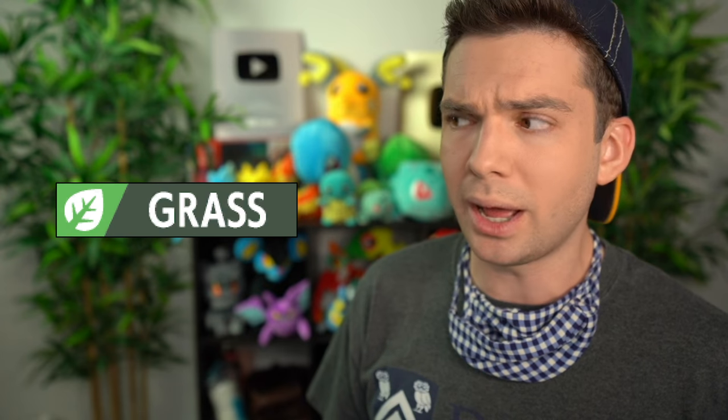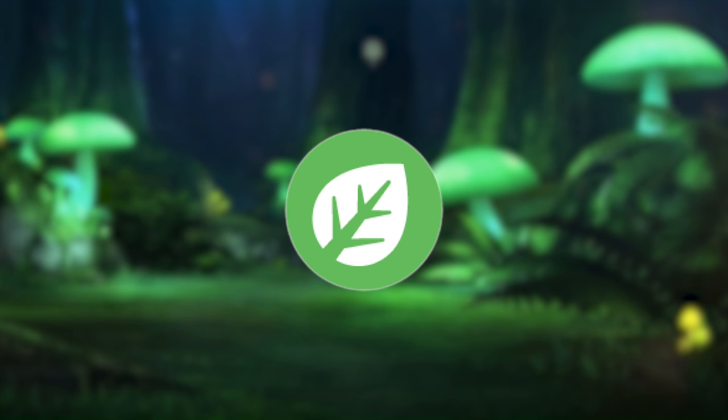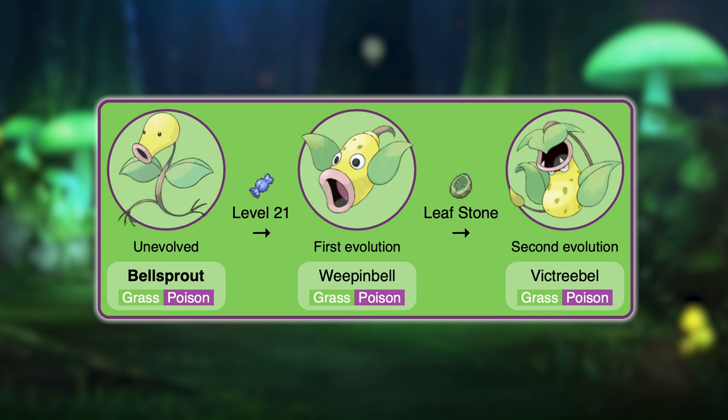Another thing I'm not gonna worry about is strength or abilities — just assume all of the Pokemon I go over have typical starter level-up methods, abilities, and stats. Let's go over all my Grass type options, and I actually have quite a lot. Immediately in Gen 1 we have Bellsprout, Weepinbell, and Victreebel. They are Grass Poison rather than pure Grass, but so is Bulbasaur.